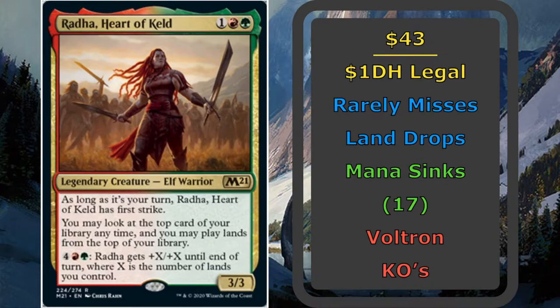We're going to try to capitalize on that lands matter theme by pumping out tons of lands, being able to use them to pump Radha up, and then hopefully get some Voltron kills on our opponents. A Voltron KO means that we dealt 21 points of commander damage to an opponent, which is one of the multiple ways we can knock an opponent out of the game.